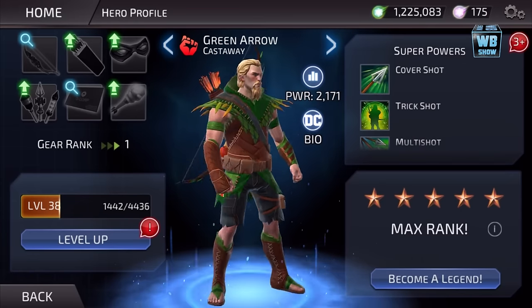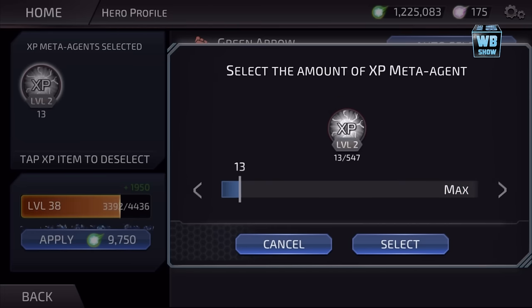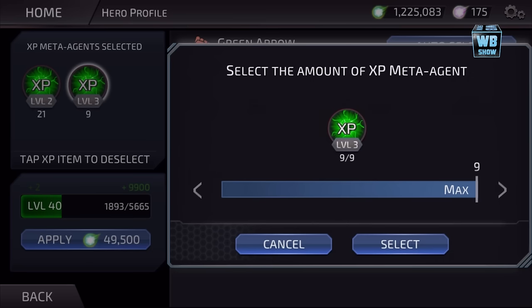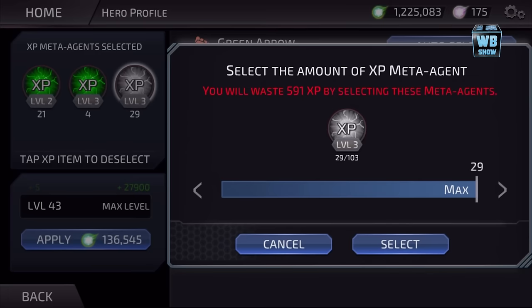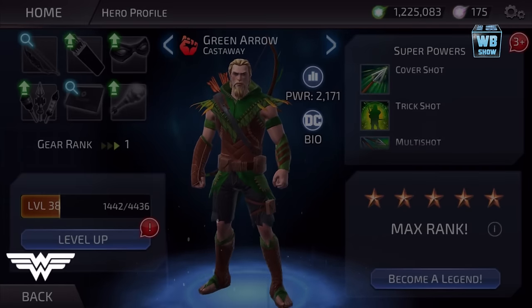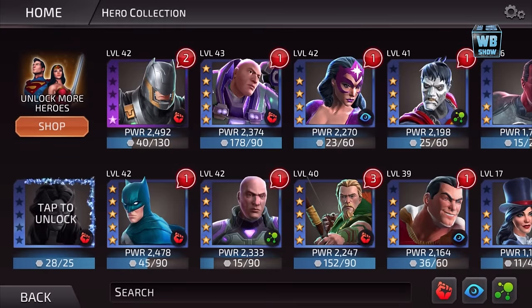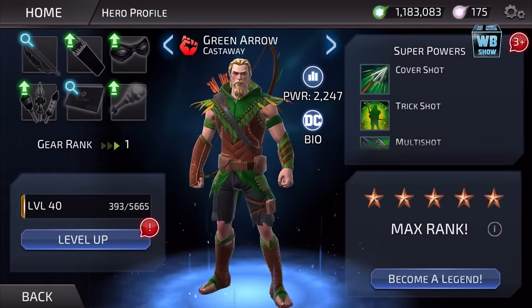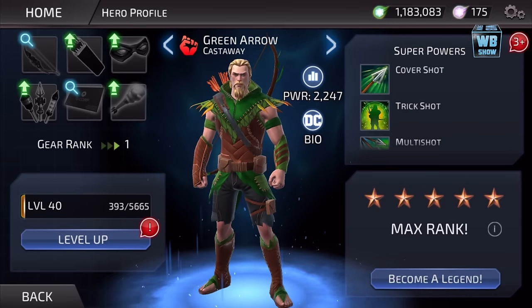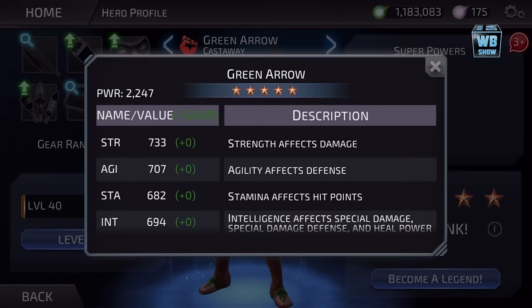Looking at Green Arrow again — this is the only other character I can level up. A lot of the EXP is expensive, this is not free. We're going to get him to level 40. At 2,247 power, he's stronger than some of my team. Once we get him to Legendary I'm pretty sure he could be strong, but he's not an easy character to get, and he only has four attacks.